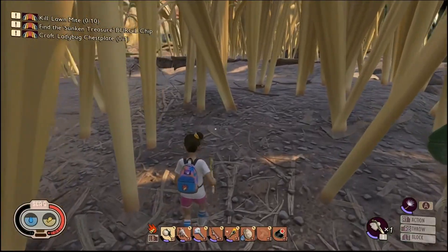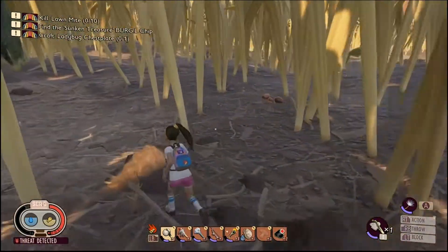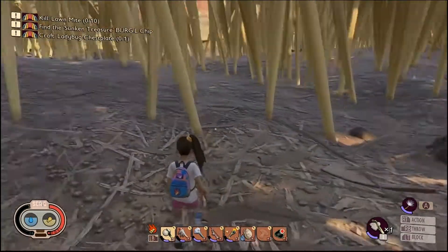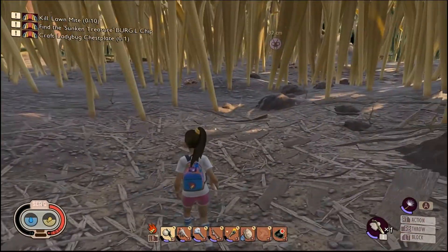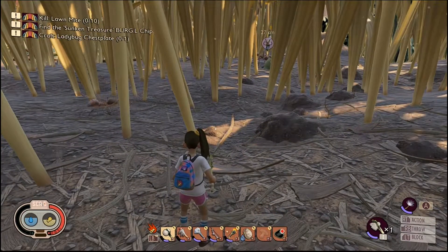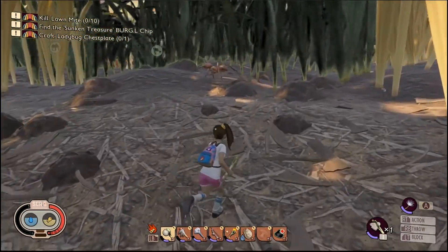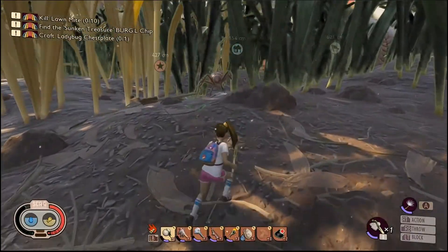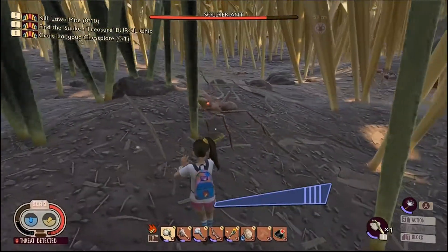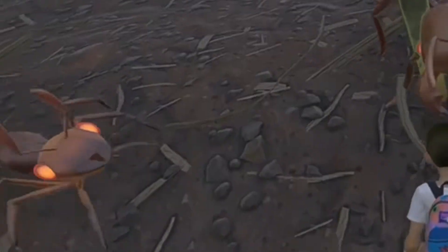We'll be right back. Alright guys, we are back. You just want to — okay, he can jump. So let's just get started. That is the soldier ant. I gotta figure out a strategy. You want to try to singularly get one, like this guy right here. These guys don't see you from behind — just give a good whack from behind, then give them a good block. When they finish their attack, just give them another attack.